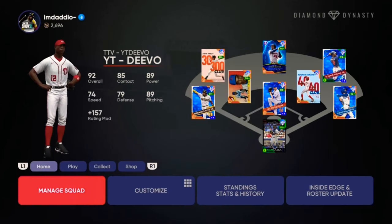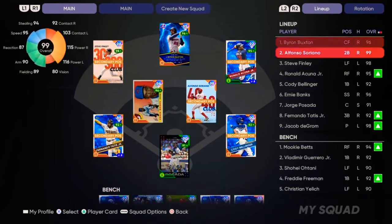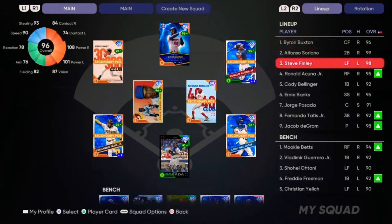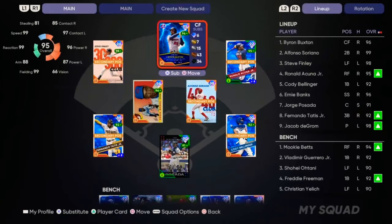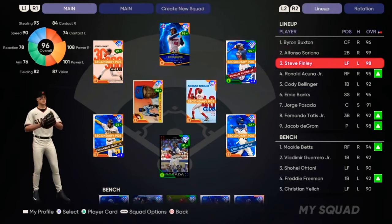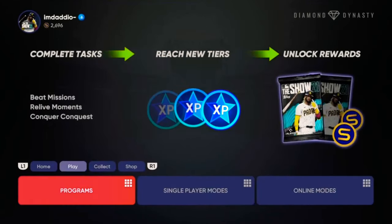Basically, you're going to parallel your guys as you play, especially when you play online or conquest. But if you want to focus on a specific player, let's say we'll try Byron Buxton, Alfonso Soriano, and Steve Finley. Have them as your top three players — Buxton is one, Soriano is two, Finley is three. Then you can load into a CPU game, play the first three innings, quit out, and keep doing that over and over to maximize the plate appearances, hit potential, home run potential, and RBI potential.